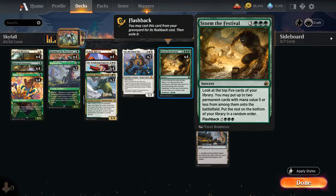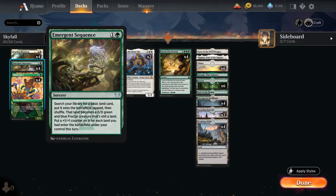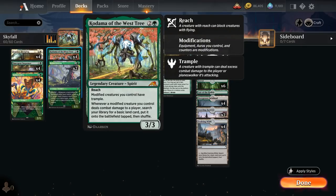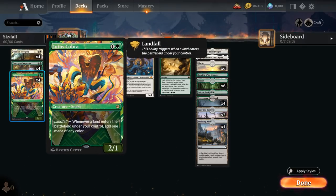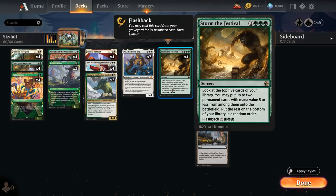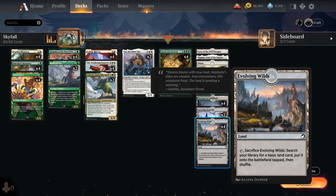At two mana we have the full playset of Emergent Sequence, which lets us search up a basic land and turn it into a creature with +1 counters equal to the number of lands that entered the battlefield under our control this turn — also counting as a modified creature for Kodama. Then the full playset of Lotus Cobra as another way to generate extra mana with Landfall, adding one mana of any color, especially powerful if we can put additional lands in play with Storm the Festival or Evolving Wilds.